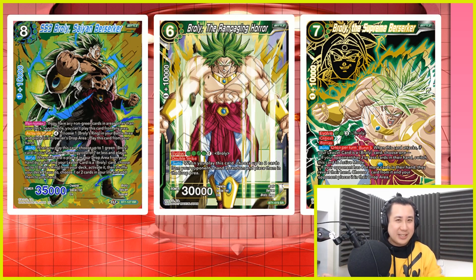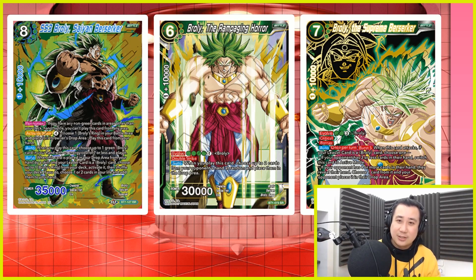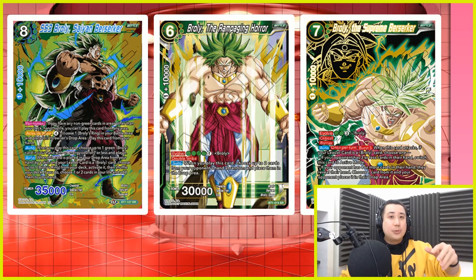Broly the Supreme Berserker — you want it for the burst ability. It's a 30k crit with barrier, so it's extremely powerful. If your opponent has 3 or less cards in their hand, it becomes a dual attacker and you go for another swing. If your opponent has more than 3 cards in their hand, your opponent reveals their hand to you and you take 1 card and put it into the drop area. That's how powerful it is — you really want it for the burst ability.